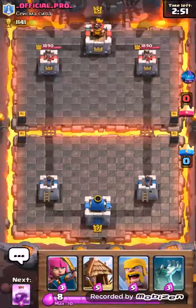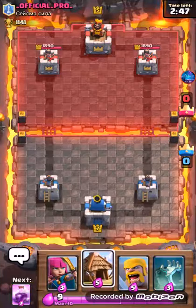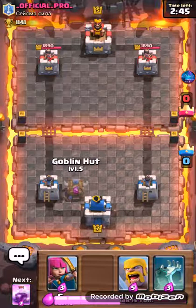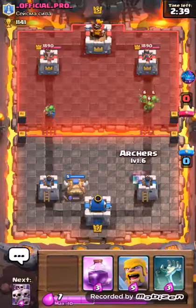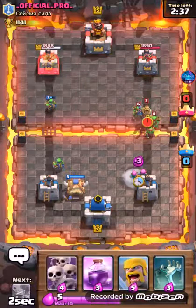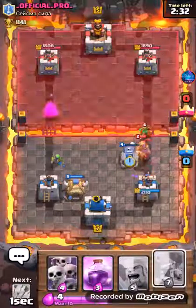Goblin Hut there. Oh, he's a level 5. If this guy beats me... you know, if this guy beats me, I'm giving props. This is one of my strongest decks. Prince is down. Wow, that's a very good elixir trade.